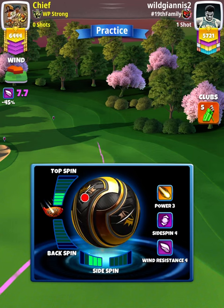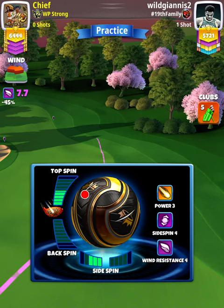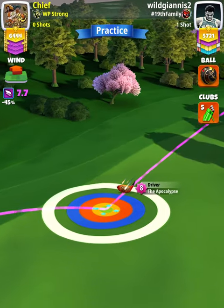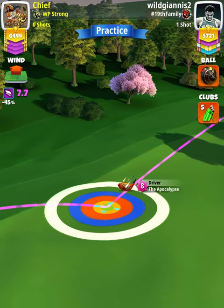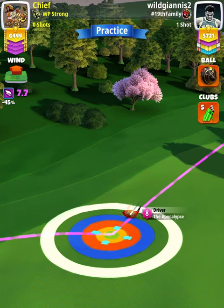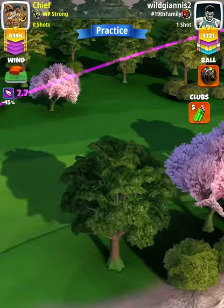Apply four and a half topspin with three left spin. Our adjustment is going to be P3 max plus ten percent elevation. Then we're going to apply two ball of left curl.